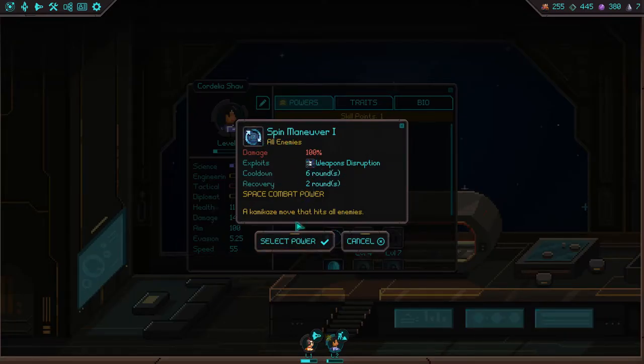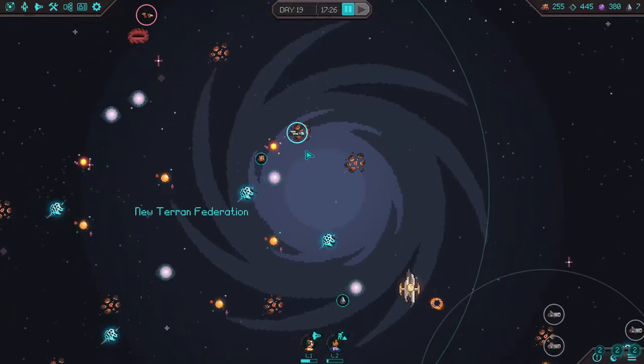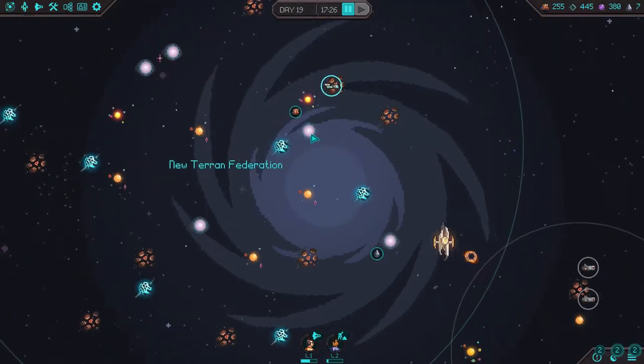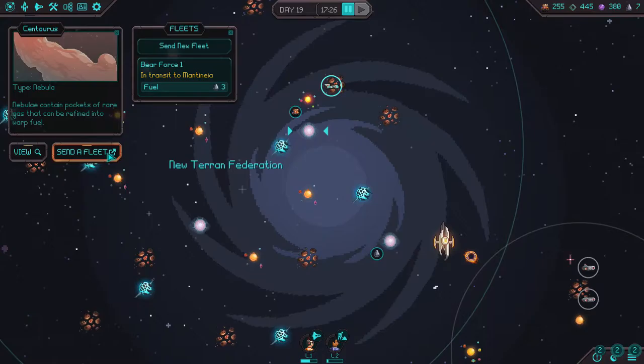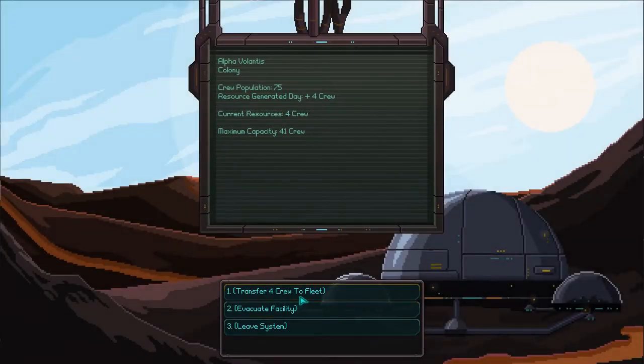She finished what she was doing at the base and she got a level. We're going to get Spin Maneuver because it hits all enemies — anything that hits all enemies is great. I'm not sure about the Kamikaze move though — hopefully it doesn't kill herself. We'll see. So again we can continue to move through — again the closer objectives will use less time.